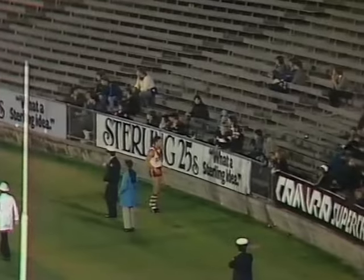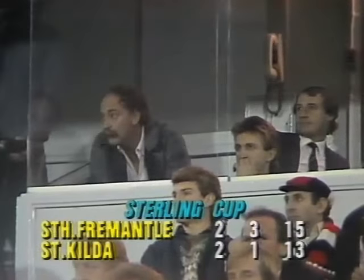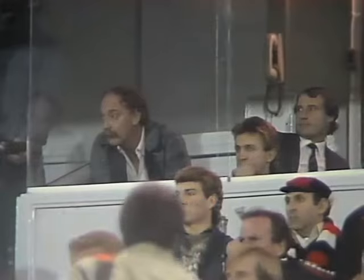It'll be a penalty free kick down there to South Fremantle. The score at the moment, two goals 3-15 South Fremantle, St Kilda two goals 1-13. Tony Gill not looking too happy at the moment, but it's early in the evening. Carter's kick out is a good one. St Kilda through Muir go back into attack. Oh, Kiel missed the mark — two St Kilda players collided, the other one was Lockett. And finally it rebounds to Barrett.